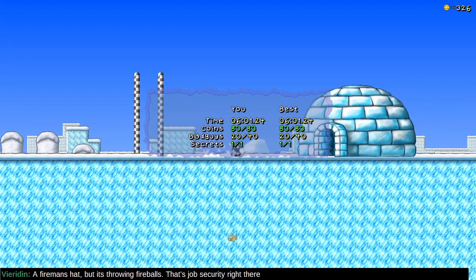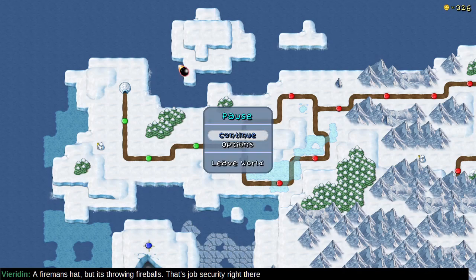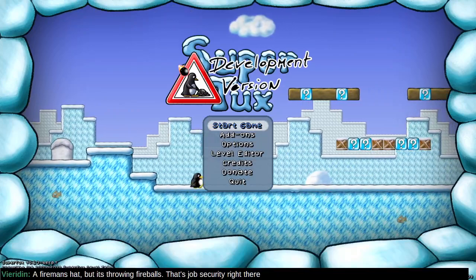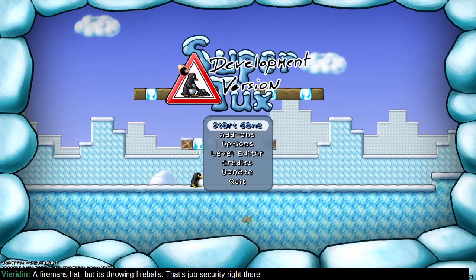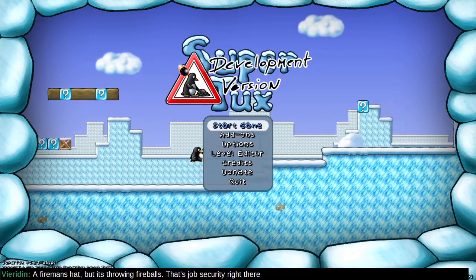There is a hidden path — woo! We found a hidden path. Those are the first three levels of SuperTux development version 0.63 Beta 1. Hopefully folks enjoyed that. It's a beautiful game and we look forward to the official release when it gets out of beta and all the new features that many developers from around the world have put together.